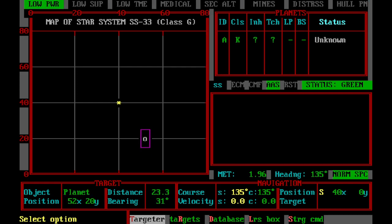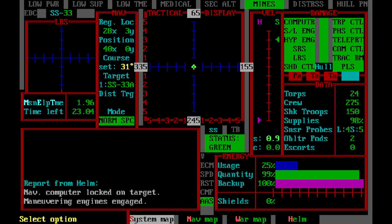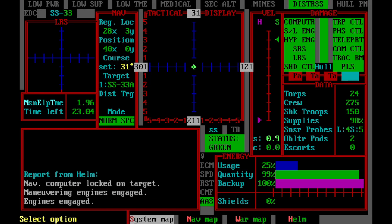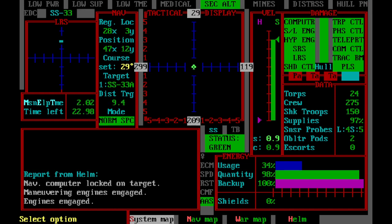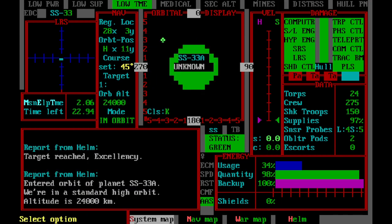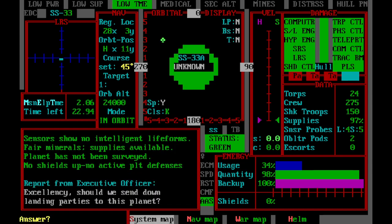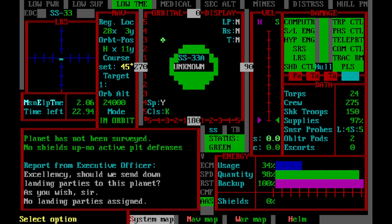This time we actually want to orbit. When you orbit an unknown planet like this — we don't want to see the map right now — we are not going to send out landing parties at this time; that's another tutorial. It's nice that your first officer asks, but that's a different tutorial.